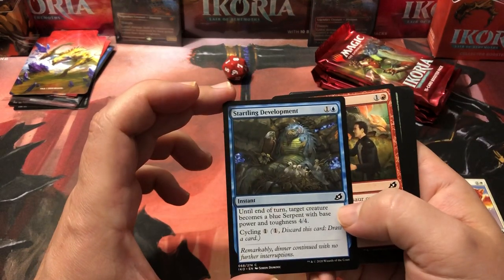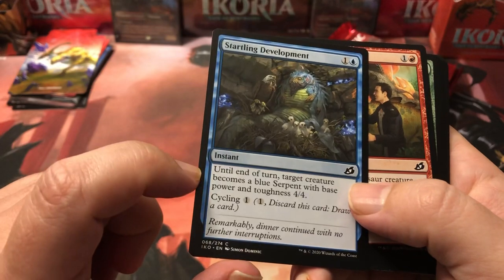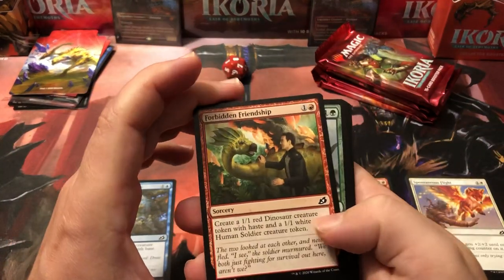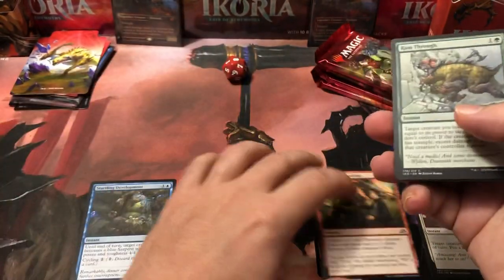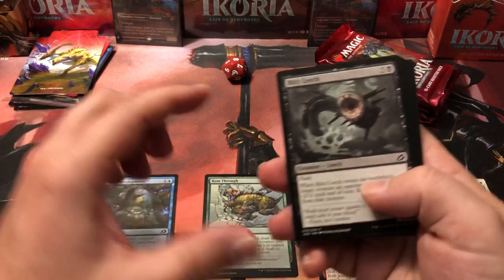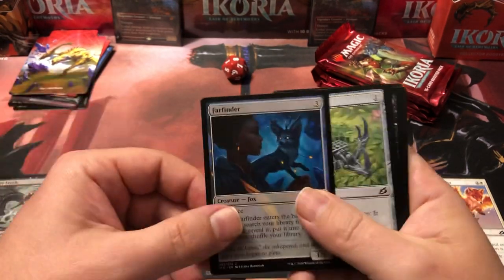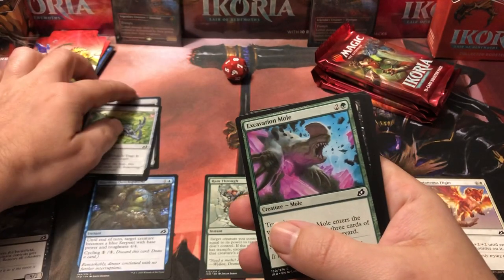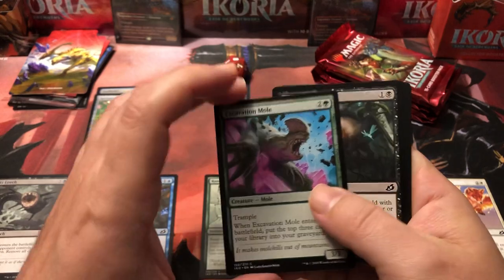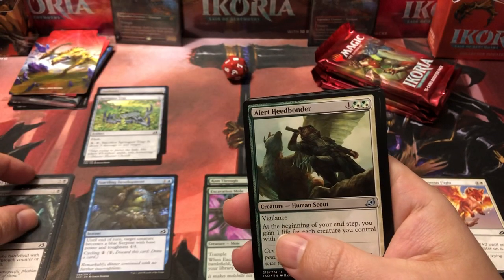So we already got a cycling card — the Prickly Marmoset — and we got Spontaneous Flight in case we have any problems with flyers. We got another cycling card, this one's actually really good. I used it in the cycling deck I built in draft the other night — it's only a two-drop that turns your one-one into a four-four, or you can cycle it for one. Forbidden Friendship is a good little ramp-up for blockers or attackers.